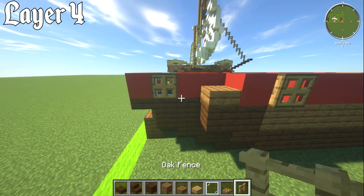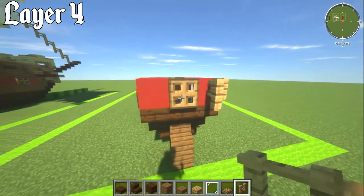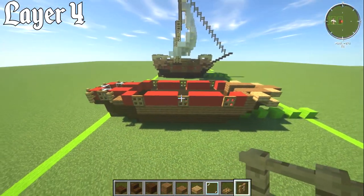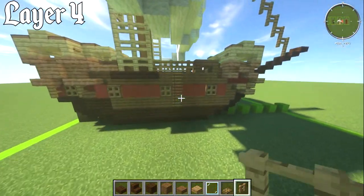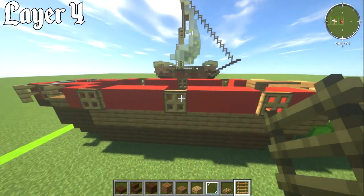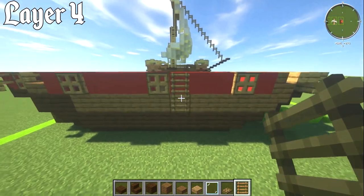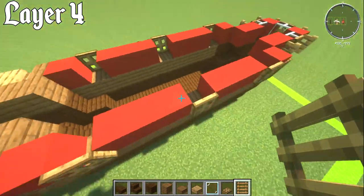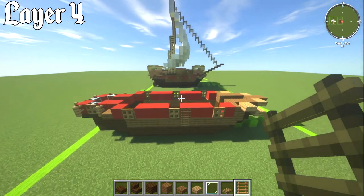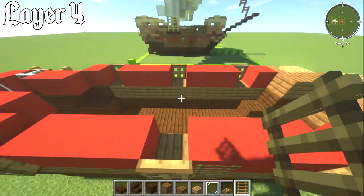Grab an oak fence and place them on the sides of the windows — one each side, on the back, and on both sides of the other face. If you want to add ladders, place them near the front window on the spruce layer, two layers down, on both sides. This lets anyone who falls off get back on the ship easily. That's it for layer number four.